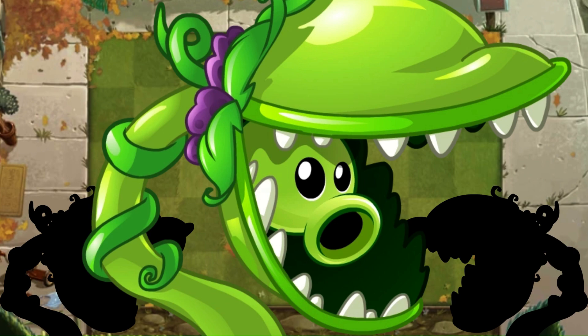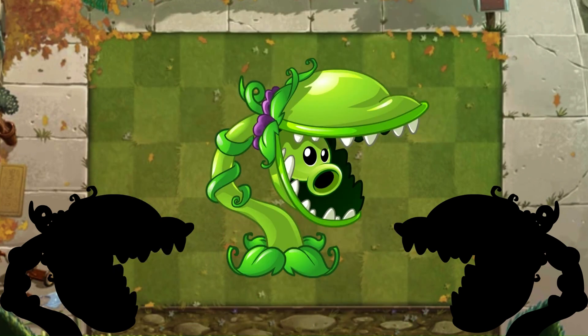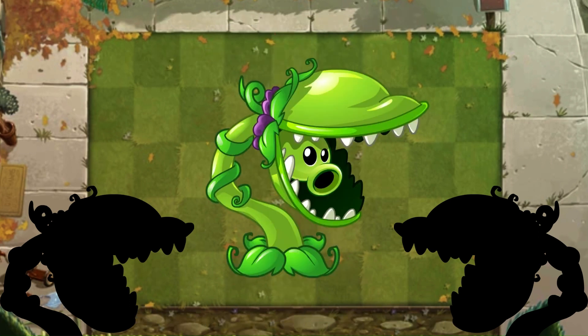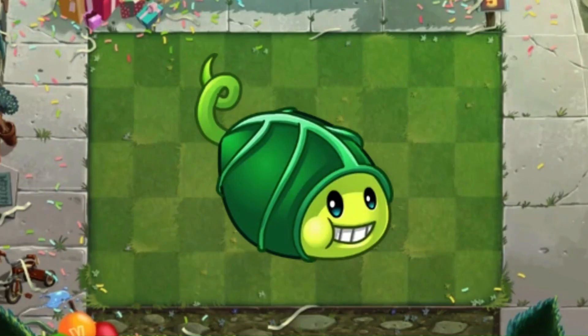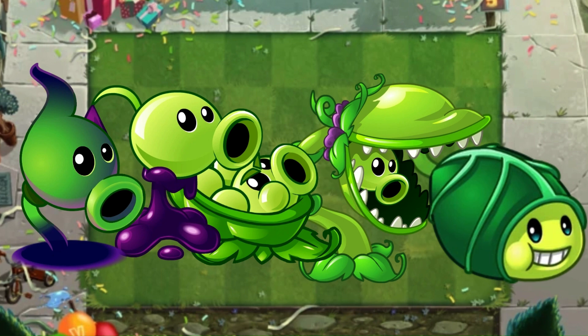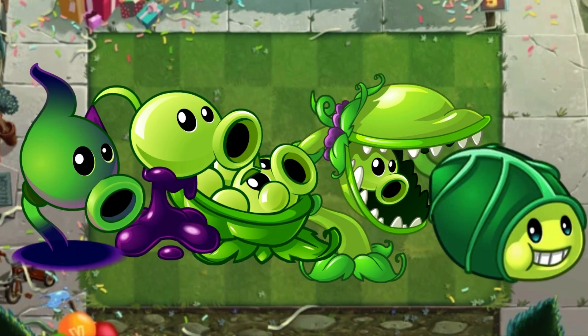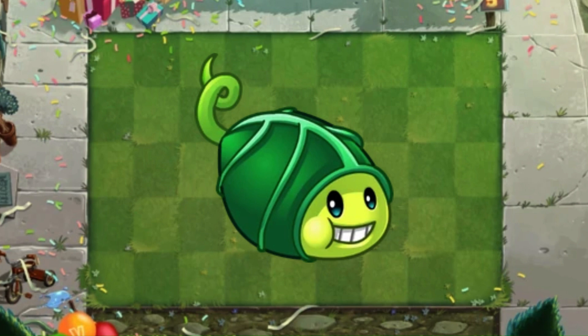It does change the pea shooter quite a lot, but I can still see that little pea shooter head in there. I honestly think they should have made Snappy its own plant — it gets tied down because it's connected to a pea shooter, but the base concept is there. A tier. Okay, this is starting to get ridiculous — this is the fifth pea-related plant in a row.